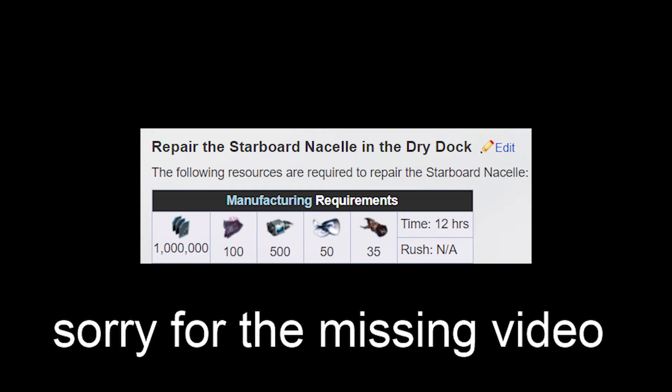You will need 1 million credits, 100 of the new resource Pustrels, 500 fieldron samples, 50 morphics, and 35 neurodes.